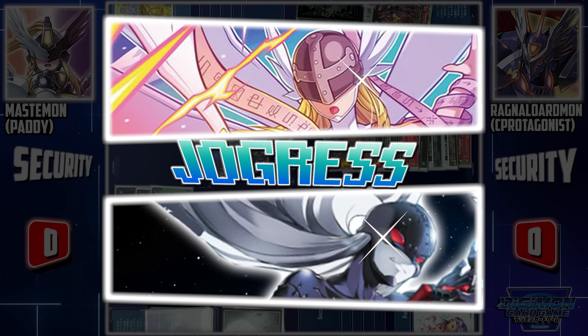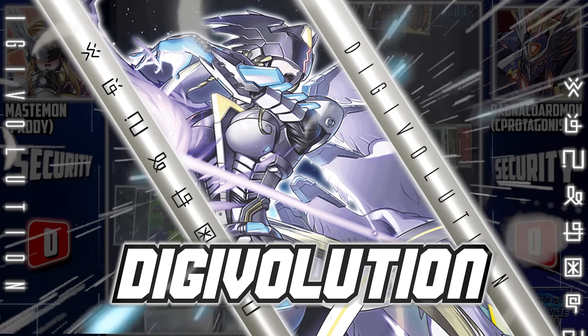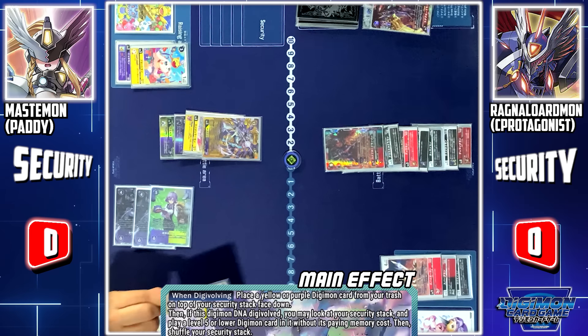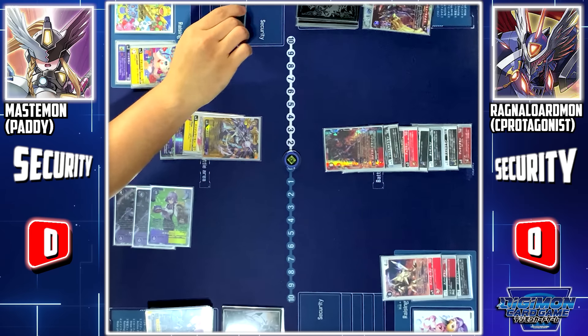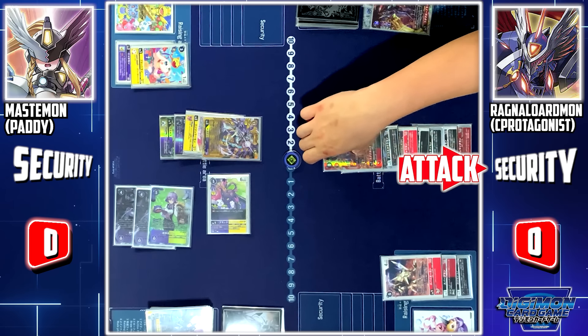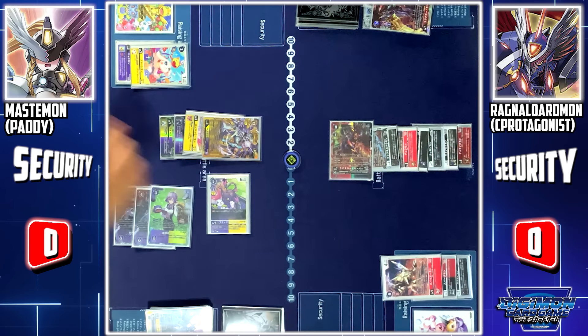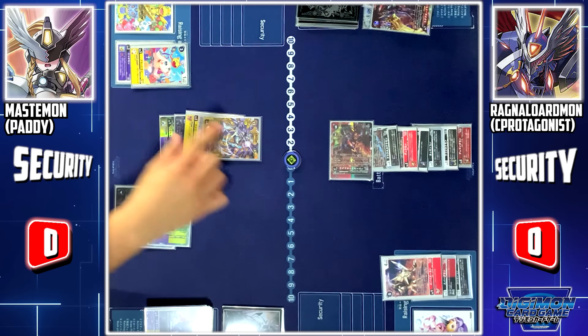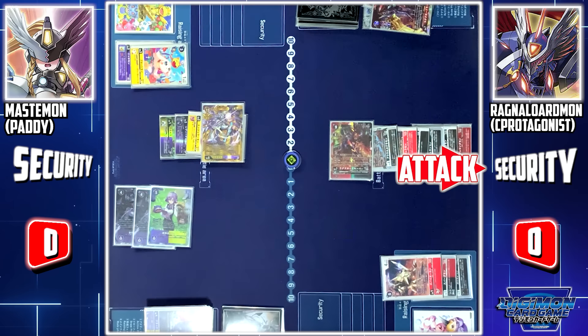Now, I'll jogress Angel Wormon and Lady Devimon into Mastemon. Mastemon's skill: I'll place Black Tailmon into the security and call it directly from my security. Black Tailmon has Rush, and I'll use it to finish the game. I'll block the attack with Ragnalotmon — Black Tailmon is deleted. However, since you have no other blockers, I'll use Mastemon to finish the game. Heavy Mon is deleted.